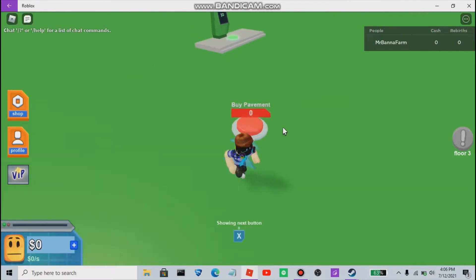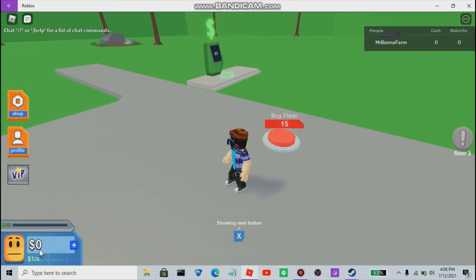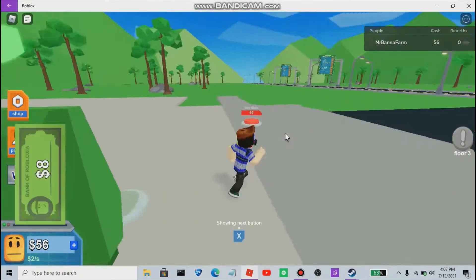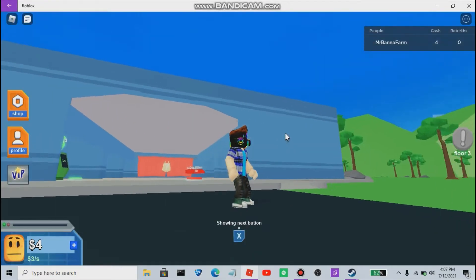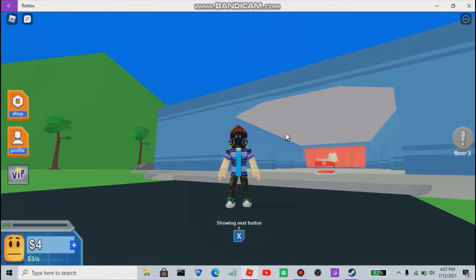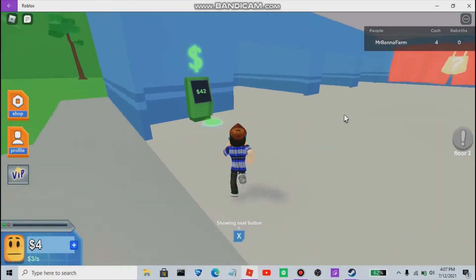It says buy pavement for zero, and then I think this is where I get my money and stuff. We now have 60 dollars which is enough to buy walls. You can make multiple floors and you can also rebirth, so this game will get interesting.